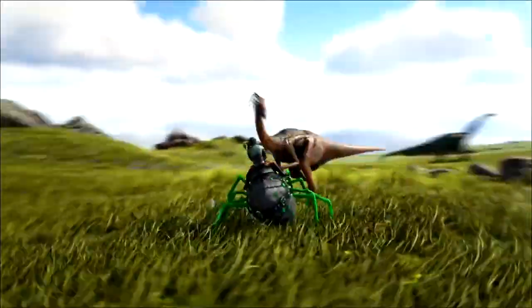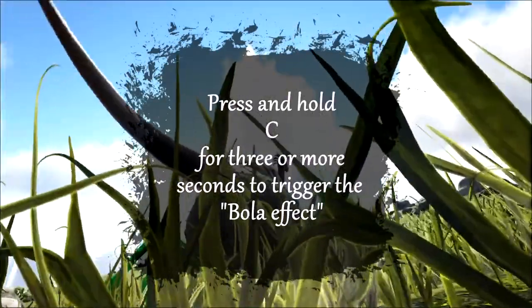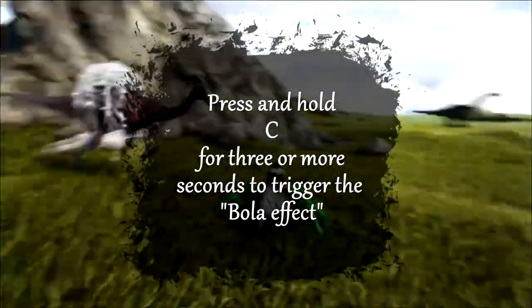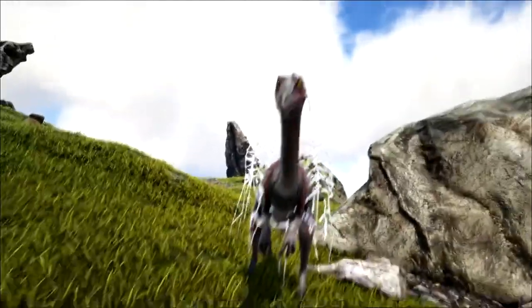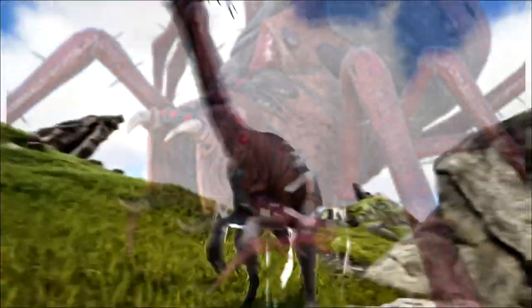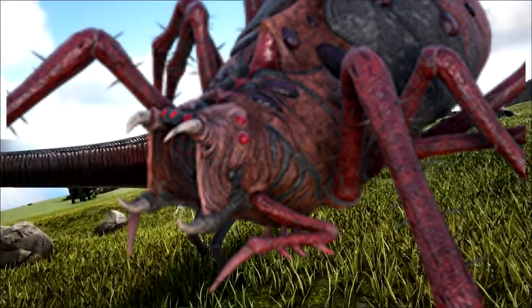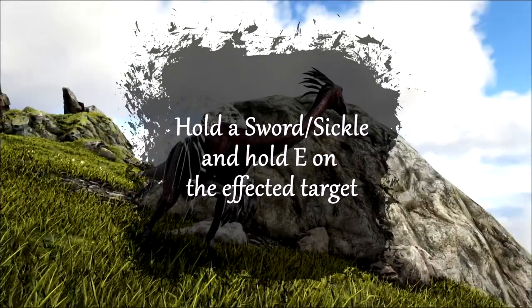You've known about the Araneo's ability to slow targets by pressing C. Now if you press and hold C for 3 or more seconds, that web spit turns into a bola that can immobilize creatures completely for up to 20 seconds. If your dino or teammate is immobilized by a web bola, you can either watch in horror as they struggle in the webs as the epitome of a nightmare slowly skitters towards them to feast on their juicy insides, or you can free them by holding either a sword or sickle and holding E on them.